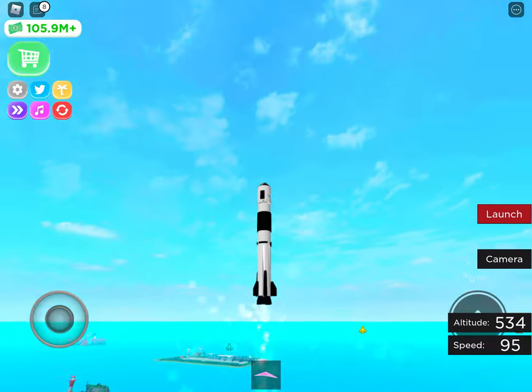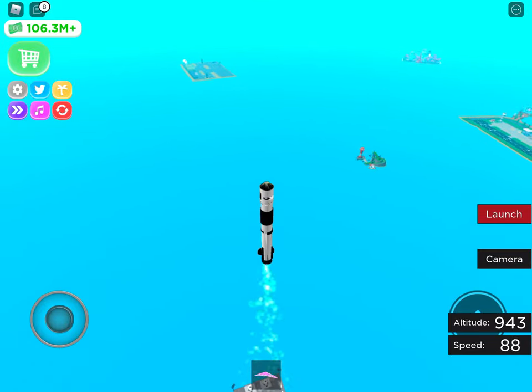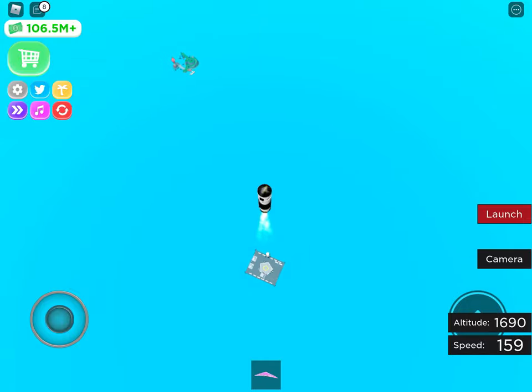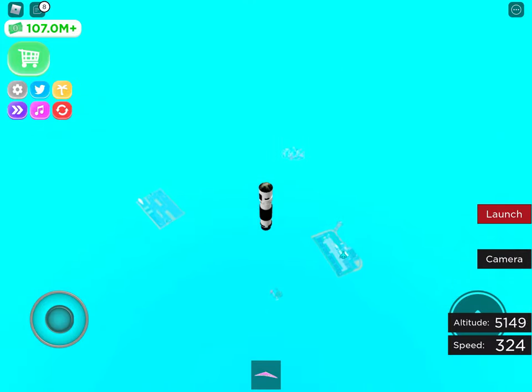We've got a pretty nice rocket here, flying in the air. You guessed it — if you said flying in the air, you're right. Now I get to see everything there is. It goes fast — I can't go any faster. We're going really fast. I think we're way too high — our altitude's about 10,000.